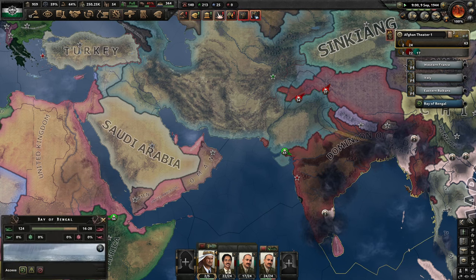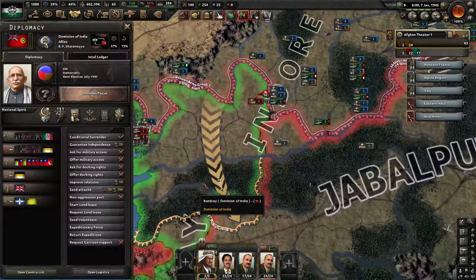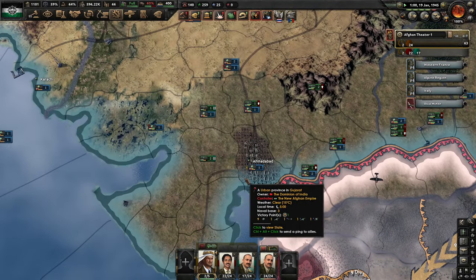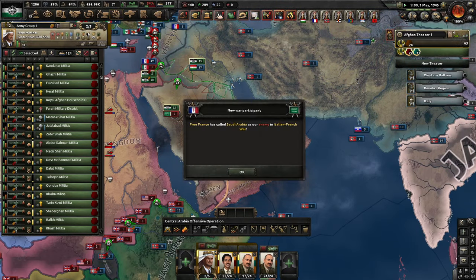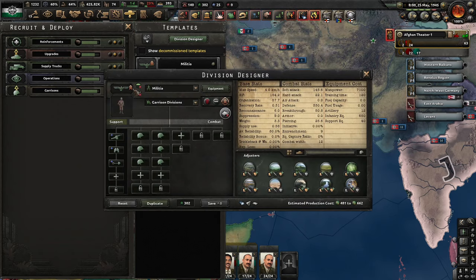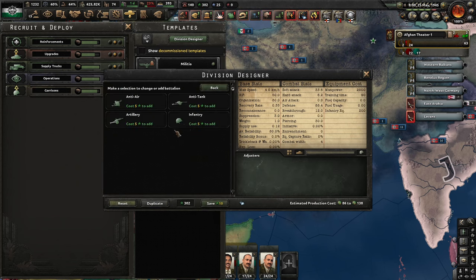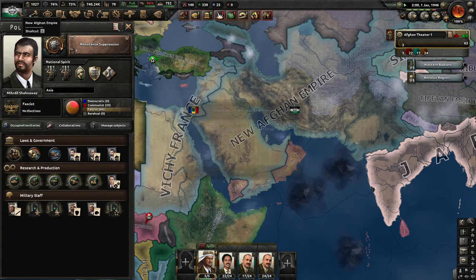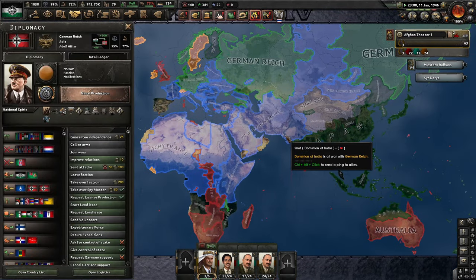As you can see India is basically capitulated. Turkey has also joined the war — they're done as well. India has basically capitulated so we've actually justified on Saudi Arabia in the meantime and now we're going to declare war on them — we are reuniting the Middle East, quote unquote. We're going to make a garrison division right now — six infantry, one military police — because we need to get our unrest down. We have finally switched to Resistance Suppression, so that's very nice. It's 1946, guys — that's insane.